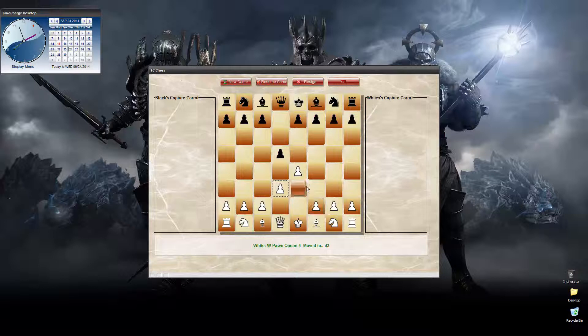Black says: I don't care if you protected that pawn or not, because I'm going to capture it. He comes over and captures it. Black has taken the square, white's piece has been removed and placed in Black's corral. It says: Black captured white pawn, King 5. White says: you take my piece, I'm taking yours. It says: White captured black pawn, Queen 4.